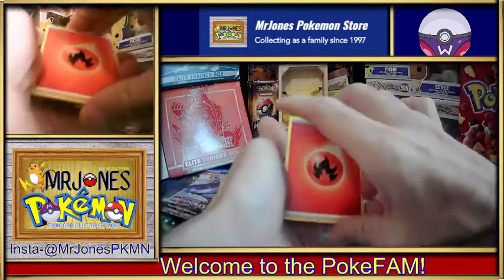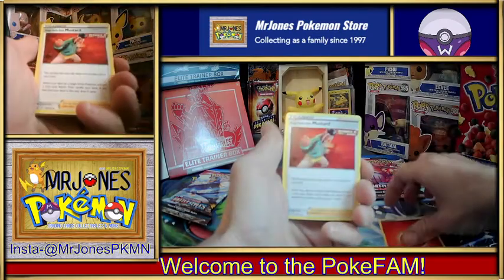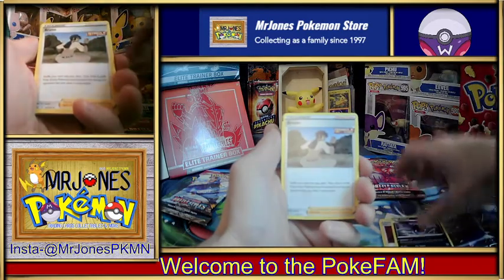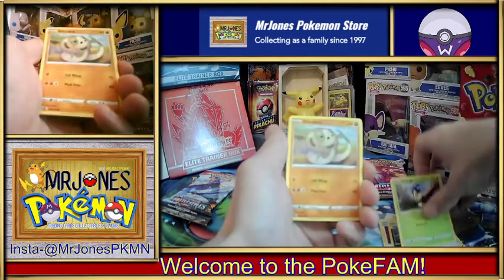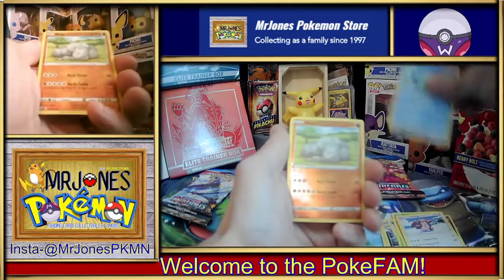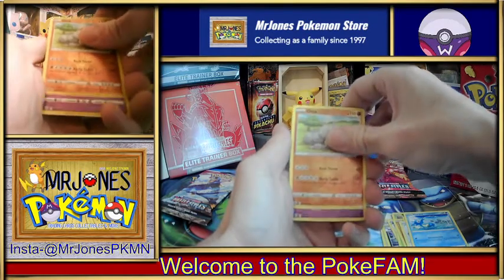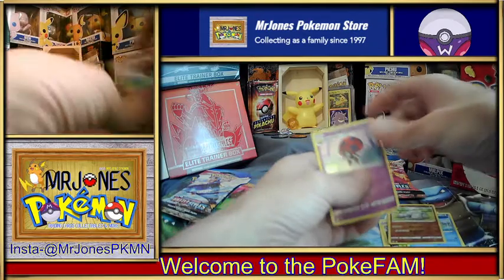Alright, here we are friends — first up: Player, Single Strike Mustard, Goh, Bat. Very cool. Bruno, Blipbug, Silicobra — a lot of repeats here. Houndour, Likilicky, Horsea. Reverse common, reverse holo common, Onix. Can we get a hit on number one? Yeah! Holo Orbeetle — alright!